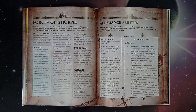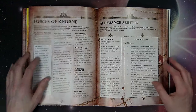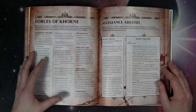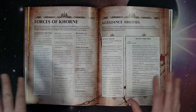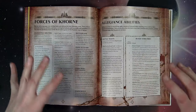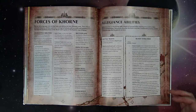With the new Azyr app, if you see somebody playing something you can just ask them what it is and pull it up on your phone — you don't even need to bring your book in some instances. Forces of Khorne basically explain how the allegiance works: it doesn't matter if you're mortal, demon, or Bloodbound — if you say Khorne, you can use these rules, as long as you're all Khorne.